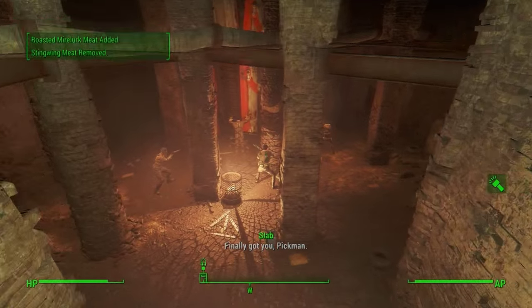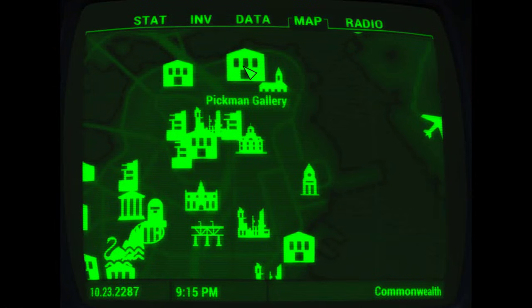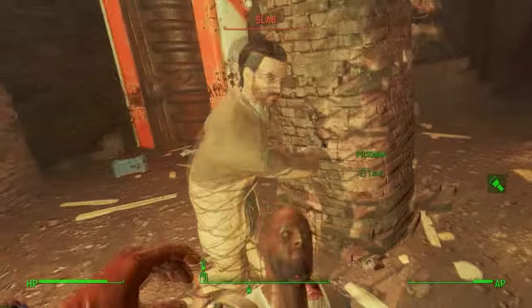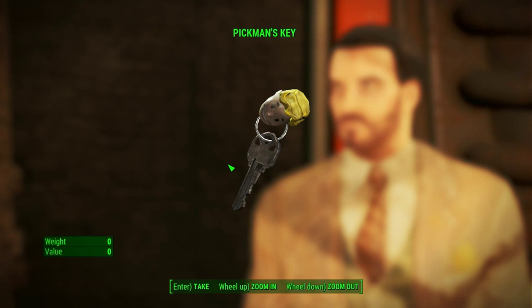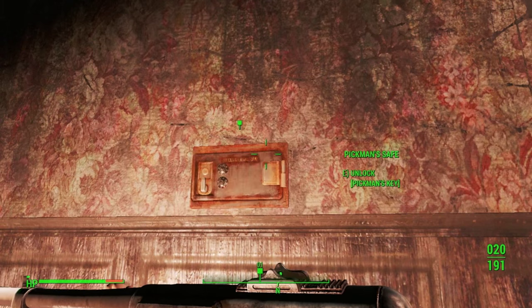To get Pikmin's Blade, you'll need to do a quest called Pikmin's Gift. To do this quest, you need to go to Pikmin's Gallery, find Pikmin, and save him from raiders attacking him. After that, he'll give you a key. You can then use the key on a safe behind a painting, and boom bada bing, you got the blade.